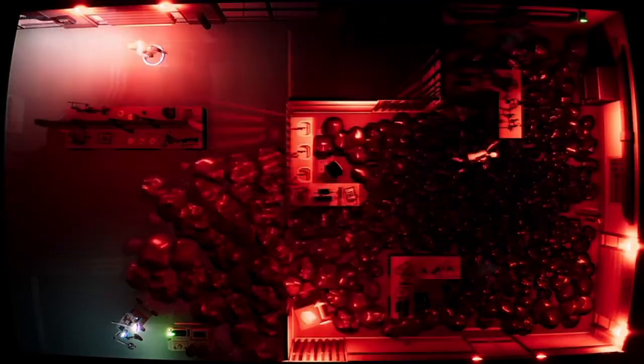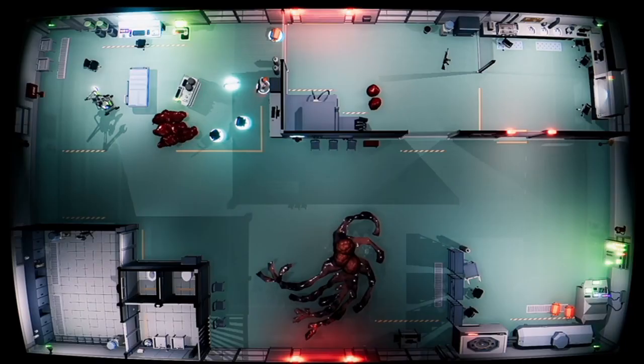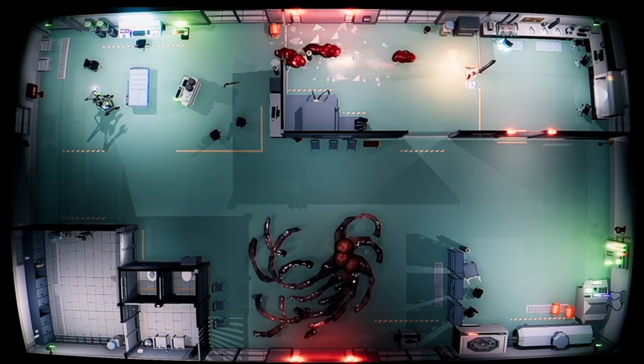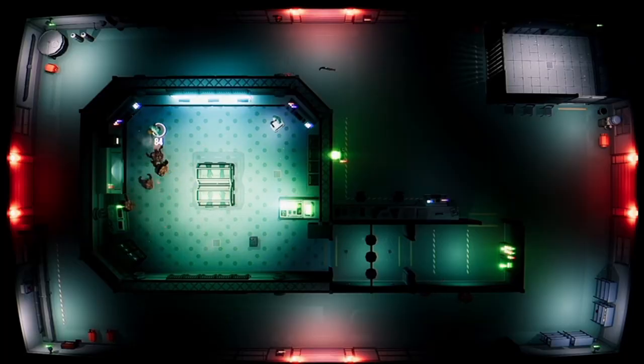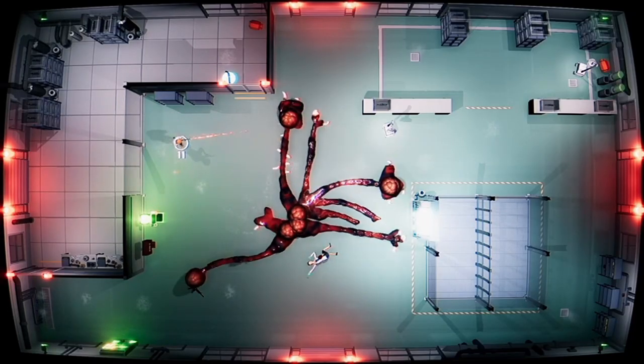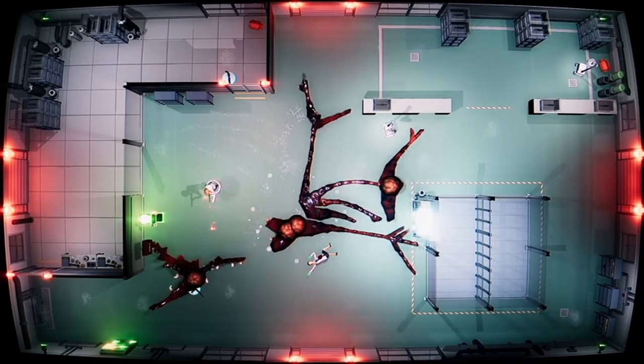The main distinguishing feature is the enemy. Most twin-stick shooters, and most video games in general, feature discrete enemies that one must destroy individually. The main enemy in Demon Spore is the titular biomass — a glob of flesh that is constantly spreading and growing tentacles. The biomass reacts when damaged, healing itself and sprouting new appendages. The player has no hope of destroying it and must instead find a way to clear a path out of the lab.